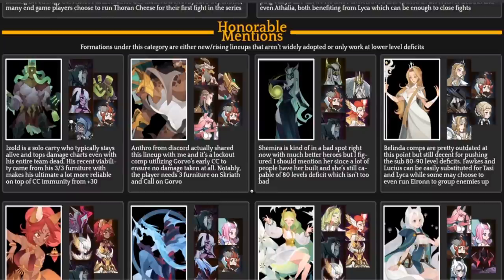Izold is a hero that scales really well — most people have never used or built him. His three-of-three furniture makes him immune to crowd control, which is absolutely huge. His three-set bonus lets him do more damage over time, so the longer he survives, the more damage he does. Looking at this team: Pharrell, Mahira, Nara, and Rowan all provide crowd control, while Izold just runs around killing everybody. His scaling is that high.